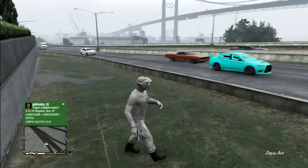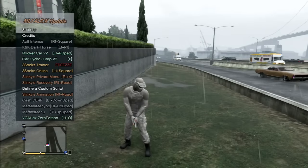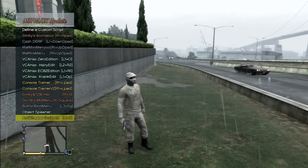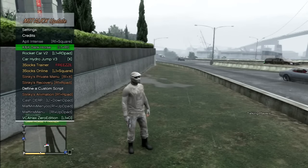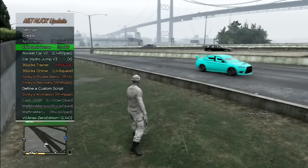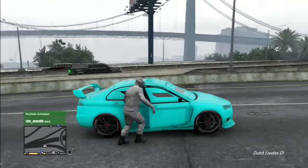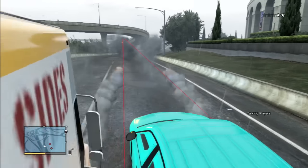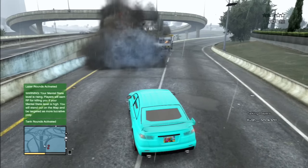First thing you're going to do is hit L1 and Circle to open up all the script menus. As you can see, there's a lot in here. I only use about five. I use App2Intense — click X on it. K&K Dark Horse — click X on it. If you look beside them it shows you the buttons to open them. I also use Rocket Car and Car Hydro Jump. Get in the car and I'll show you what Rocket Car is. You shoot rockets, you hit right on the D-pad for laser rounds, again for tank rounds, and again for fireworks.